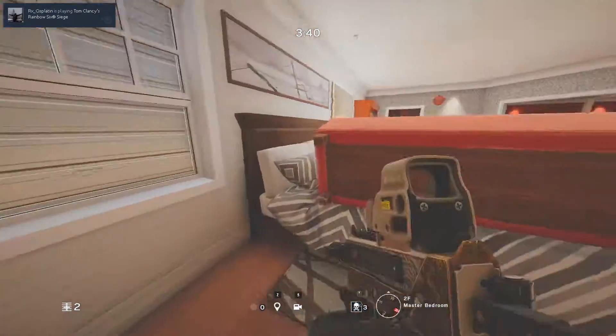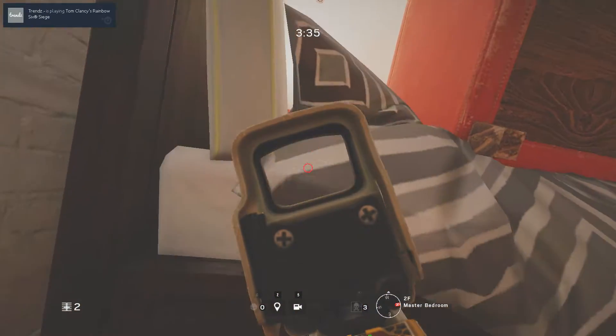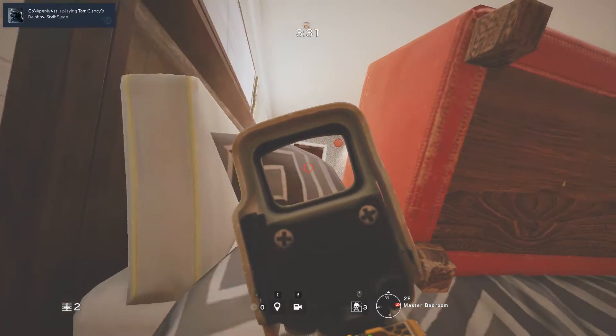For the fifth spot we will be in the master bedroom. All we need to do is make an impact hole into kids room, then make your way to this bed and move to the left, and you will have a good view into kids room and even the window of master bedroom.